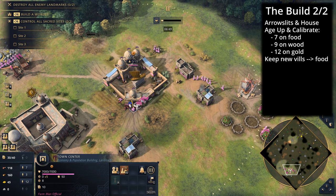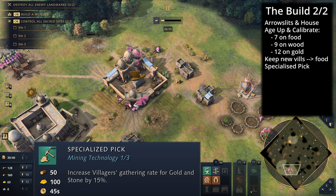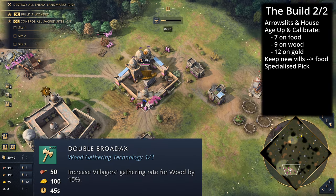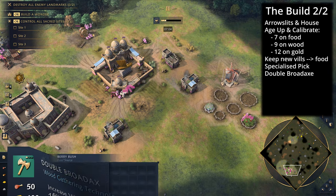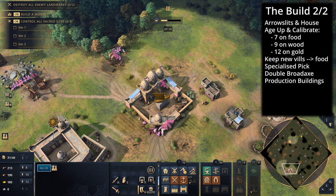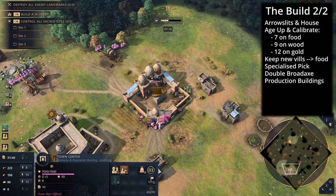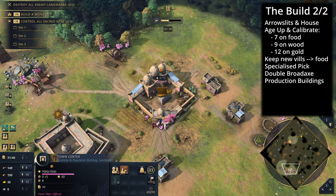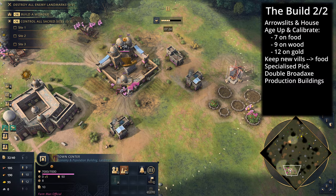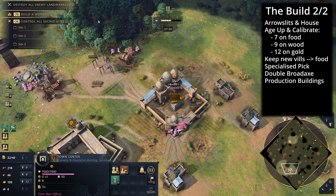The first thing to do is get the gold mining upgrade to really boost gold income, then get double broad axe for wood income. Your economy will start to take off. You're going to build your first stable, a house, and then your second stable when you can afford it. Gold mining upgrade and double broad axe are queued — rally to food. Make sure villagers on berries transition to the sheep under the town center when the berries run out.